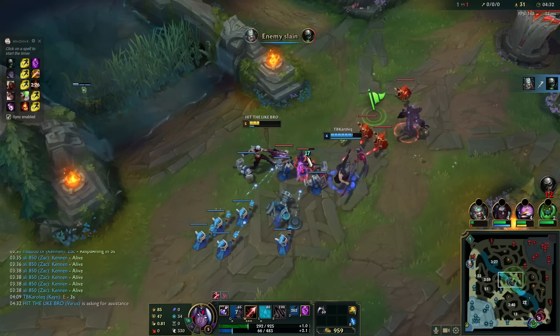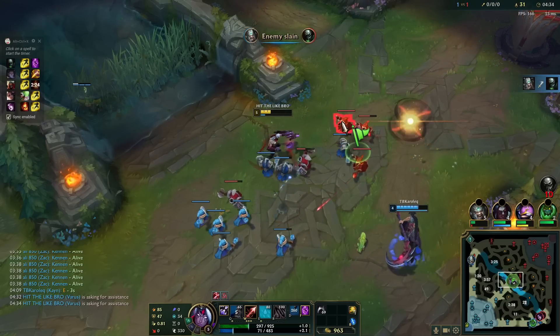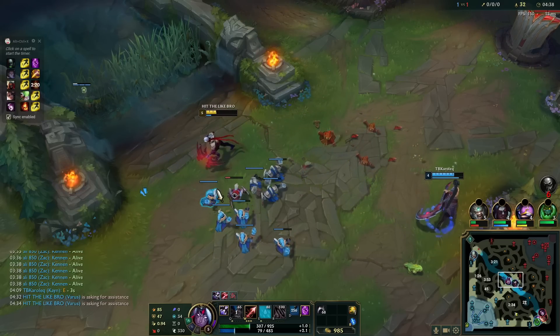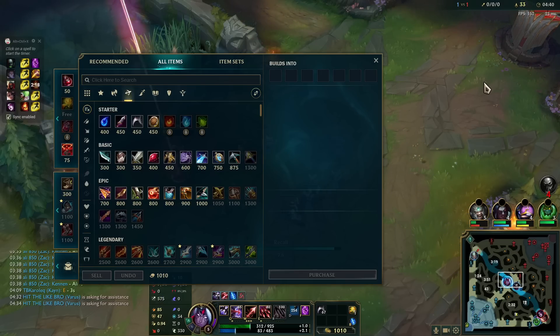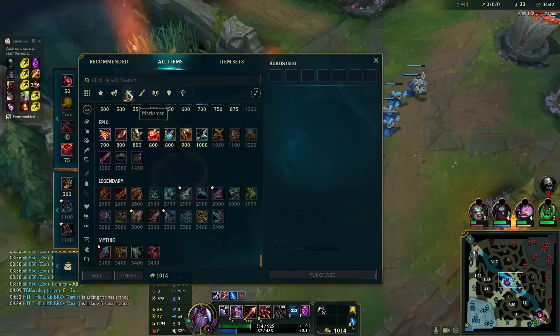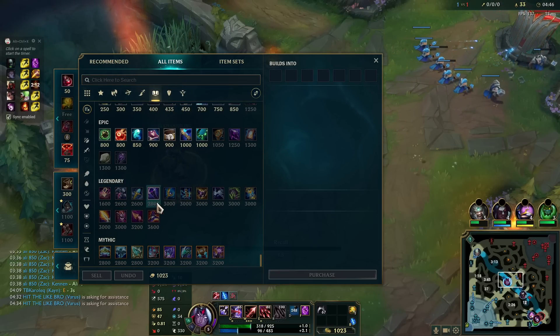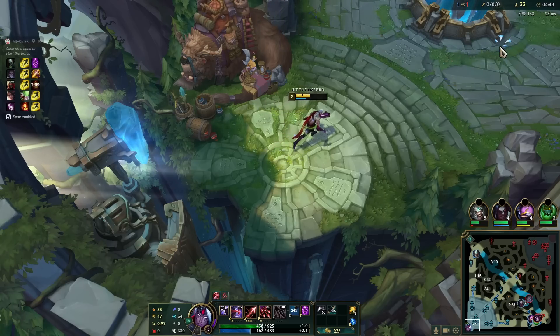Okay, no W now, so help me push. Thank you, sir. Not a bad early game. So we are gonna be going for the AP build. Where is the Nashor's? There it is. Let's go for this one.